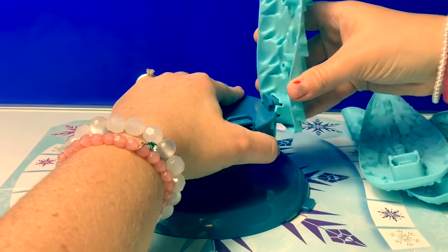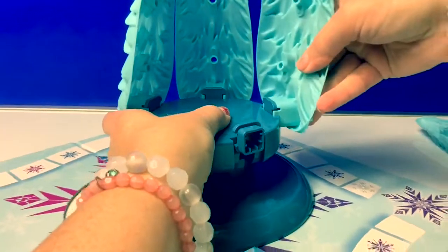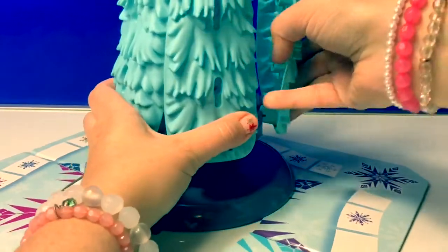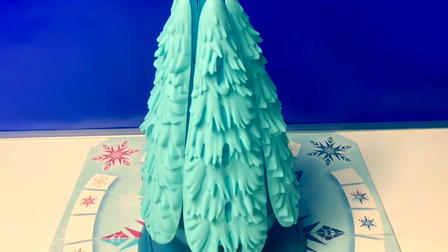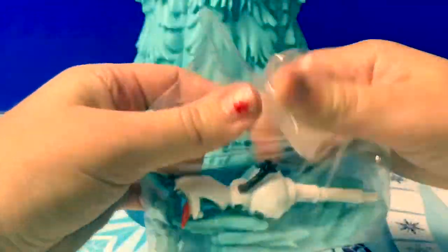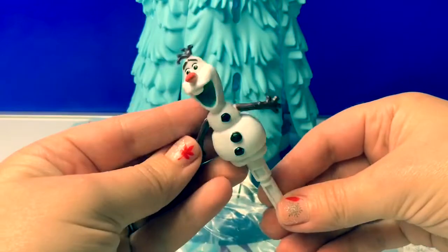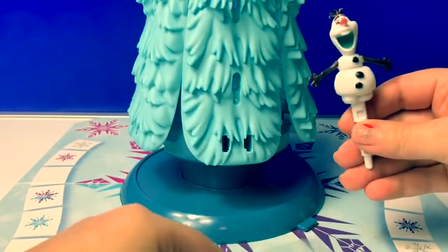They go right here on the side — there's one, two, three, four, and five. Here is all of our tree put together. Now let's open the parts that go on the tree. Here's Olaf — he goes right in the center.